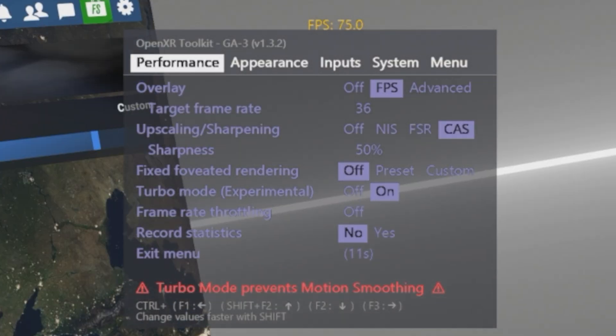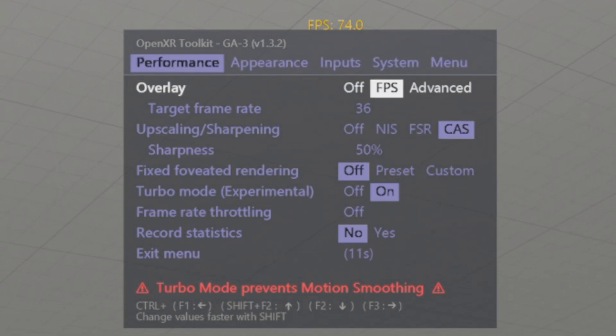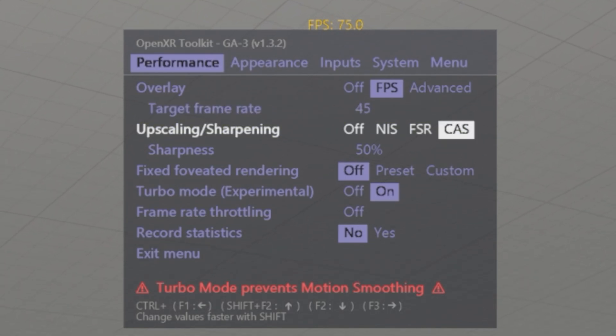In step five we take a look at the OpenXR Toolkit settings. Once in-game and in VR, press Ctrl+F2 to open the OpenXR Toolkit. Here we set the target frame rate to 45, and I set the overlay to FPS just to see my fps in-game.